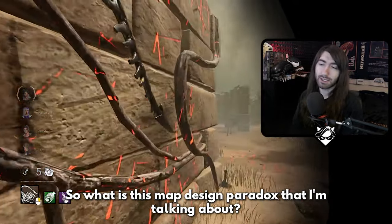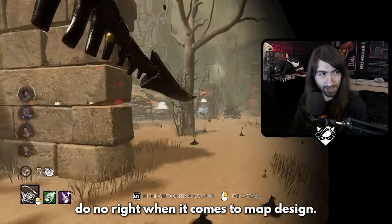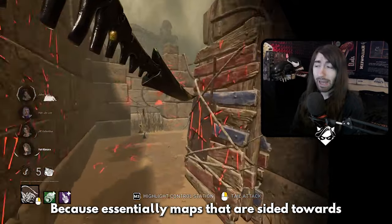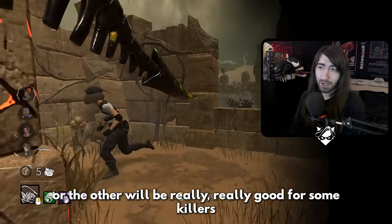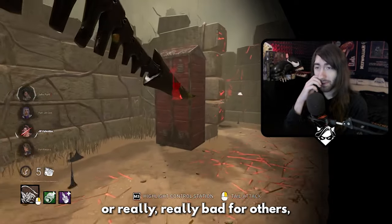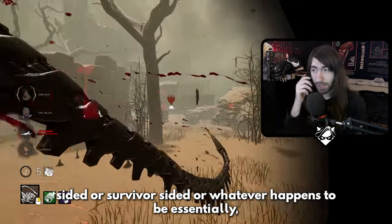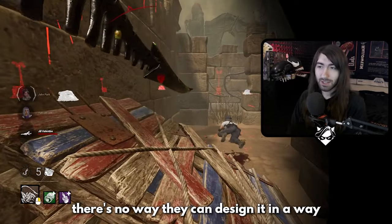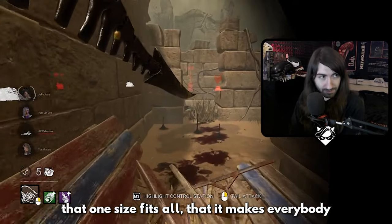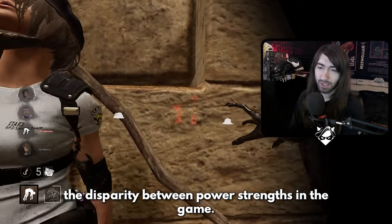So what is this map design paradox I'm talking about? Essentially, Behavior can do no right when it comes to map design, because maps that are sided towards one side or the other will be really good for some killers or really bad for others — no matter how well they design the map. There's no way to design it so that one size fits all and makes everybody happy, just because of the disparity between power strengths in the game.